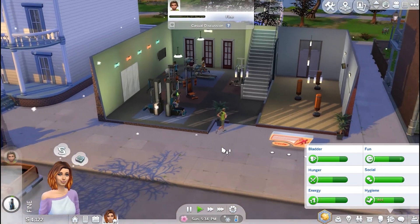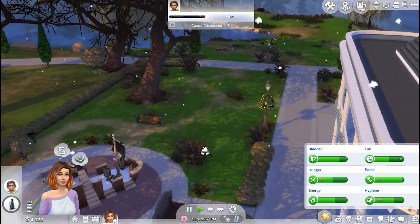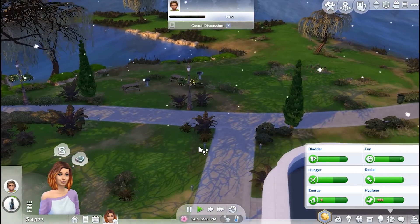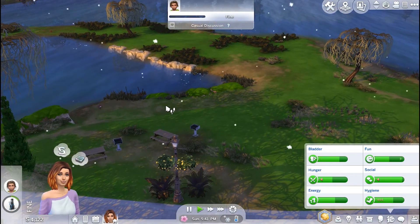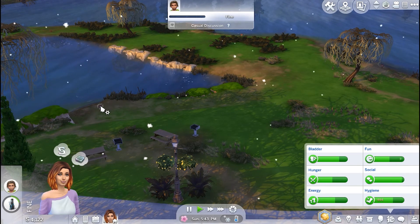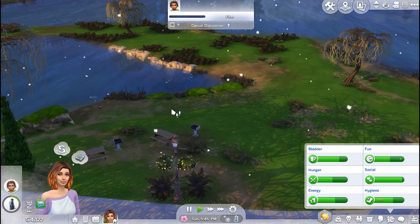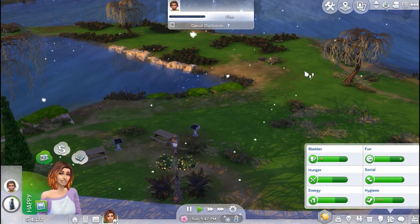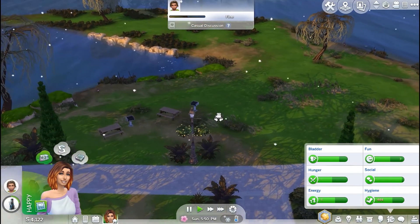And then while she's working out for a minute, we'll go take a little look around the neighborhood. Anytime you go into an area for the first time, it won't have the little collectible spawner things. Fishing is usually always available, but after she spends a little bit of time in the neighborhood, then the logs will appear and the rocks and stuff like that.